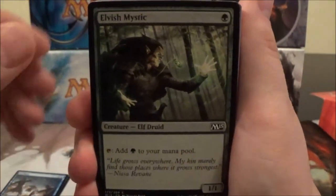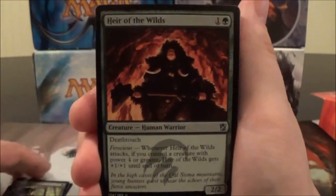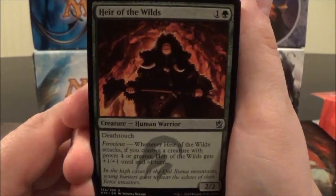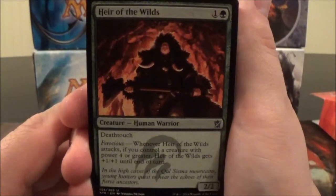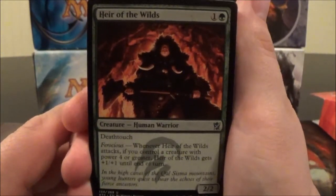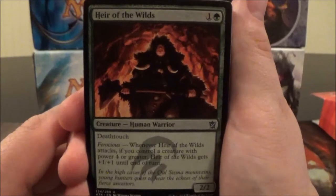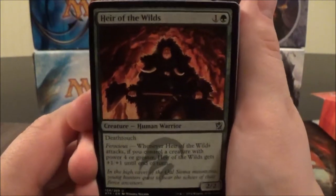Here we have two Elvish Mystics. Heir of the Wilds is a two-cost 2/2 with Deathtouch, and whenever it attacks, if you control a creature with power four or greater, it gets +1/+1 until end of turn. A 2/2 with Deathtouch isn't bad for two mana, but a creature that can potentially be a 3/3 with Deathtouch when attacking if you're Ferocious is not too bad at all.